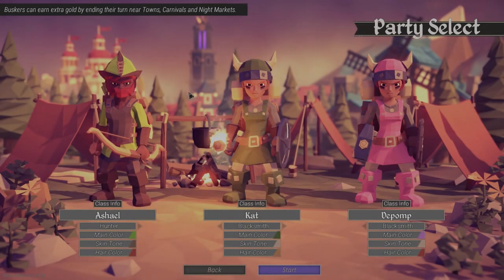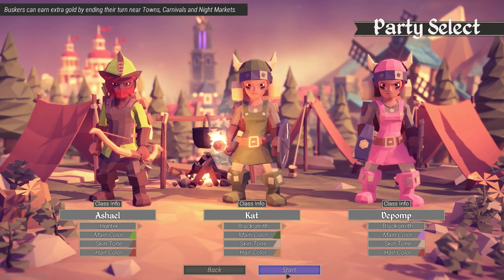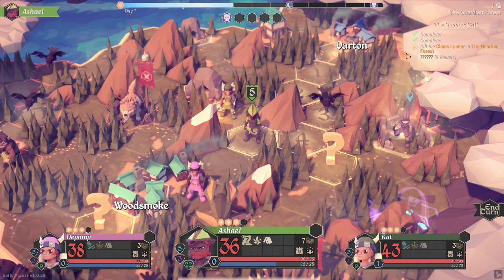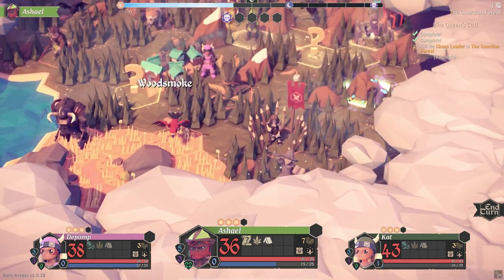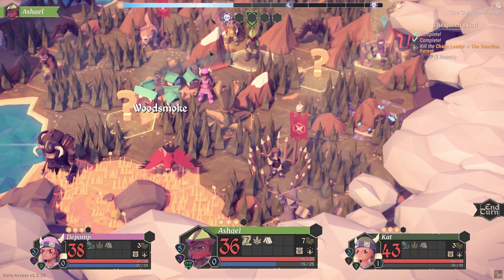Hello everybody and welcome back to For the King. I had a lot of trouble last episode, so we're part way through a new playthrough and I'm going to try to be a little bit more careful this time. We need to kill the chaos leader in nine rounds and then get into the Glittering Mines. Things look quite close by.